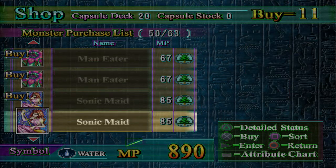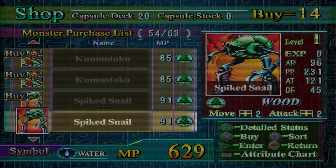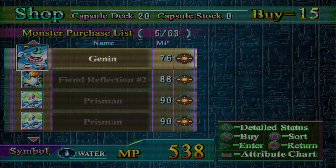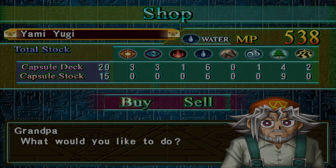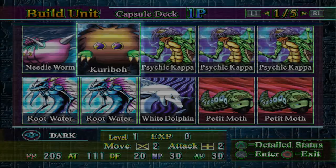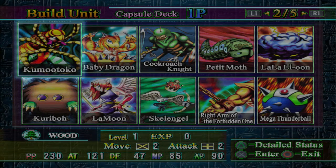I have enough MP, I'm just going to pick up the rest of these. I'll probably level a Komotoku and go into a Hunter Spider. It's pretty solid, though unfortunately it doesn't scale that well into the super late game. But it is one of the better late game pieces. Definitely need the Needle Worm — we'll put in two of them.